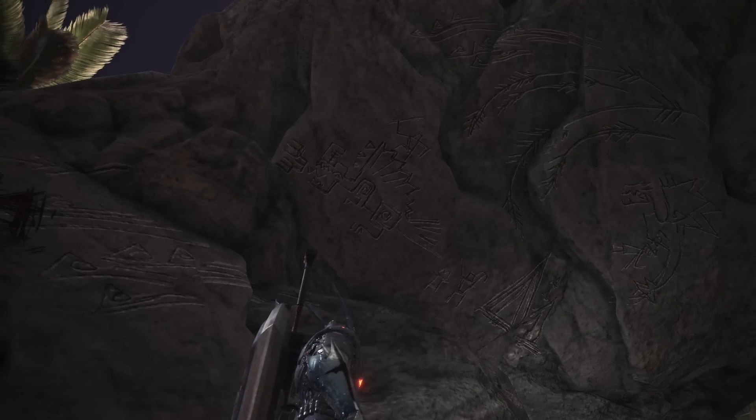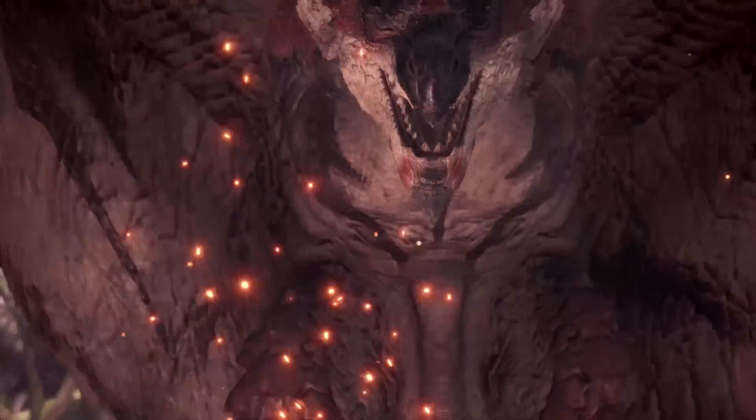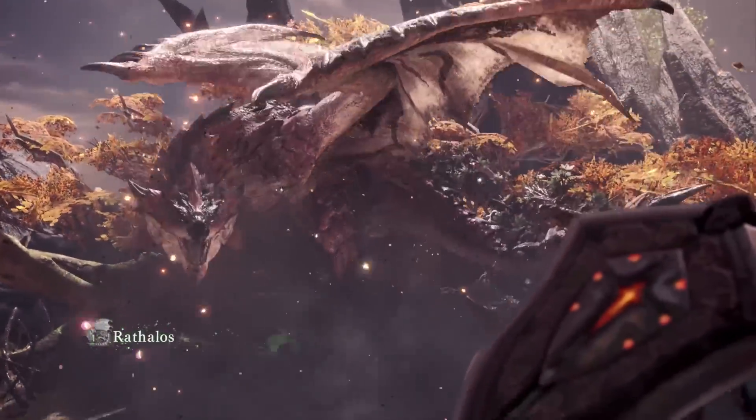These caveman-like drawings represent some of the monsters you'll find in the game. One drawing appears to be Rathalos, aka the King of the Skies, who has been in Monster Hunter since the first game and is arguably one of the most iconic monsters in the entire series. Having this etching in the Ancient Forest cements his legendary status among hunters.